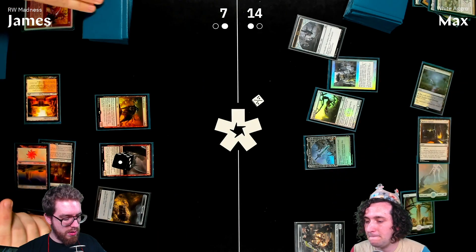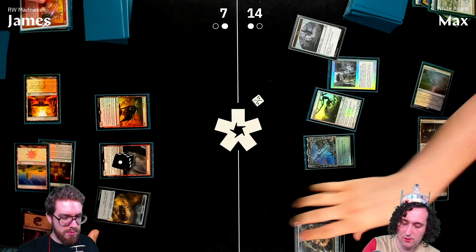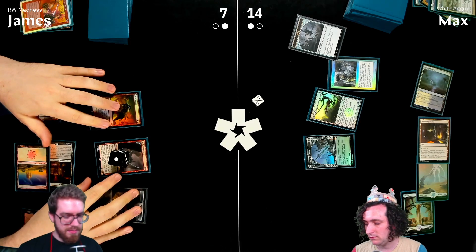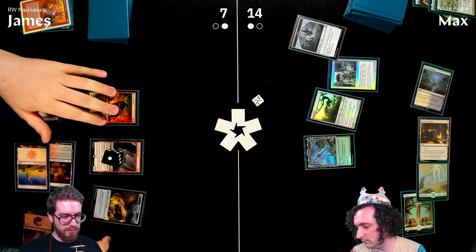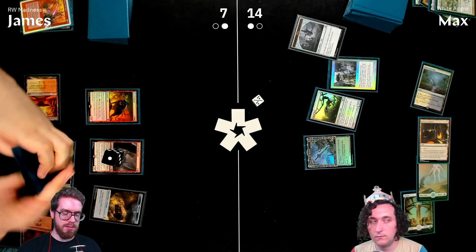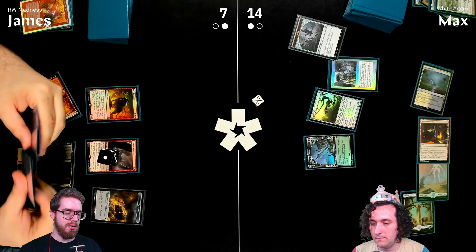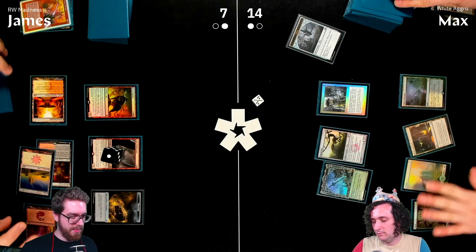Surly Badger Sword trigger fires before James draws — the creature fights the golem. James draws. Evaluating combat: Signal Pest has effective flying when attacking. Max decides to pass, which isn't quite what he was hoping for.